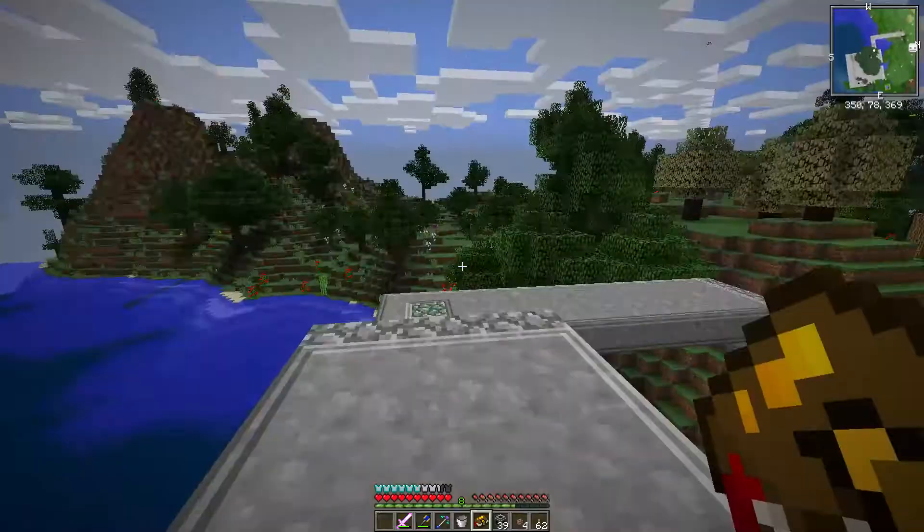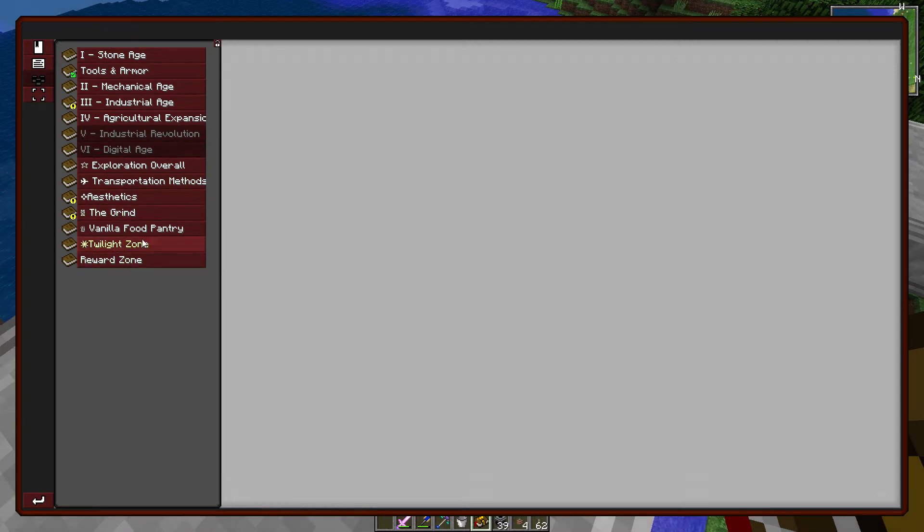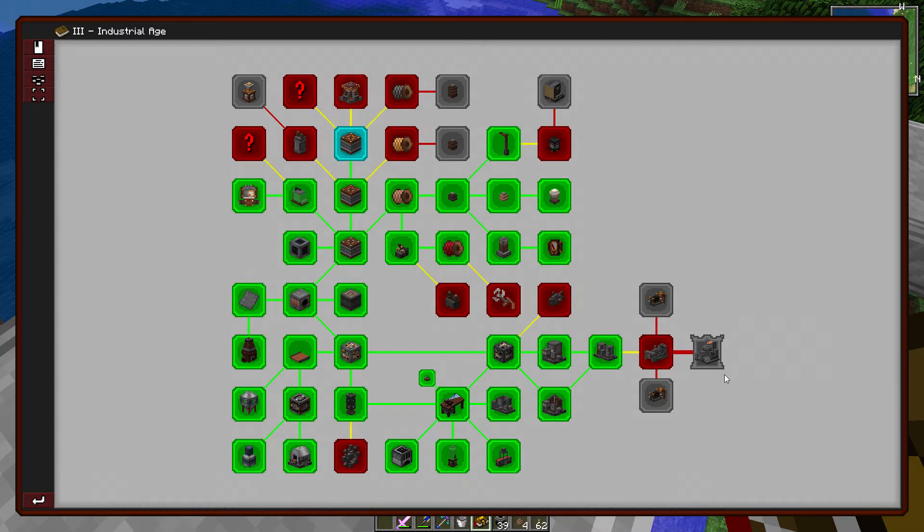We're going to do some power today, because last time we did all kinds of stuff. We've made some progress. What we should do is make some fuel first. We've got to make some more tanks.